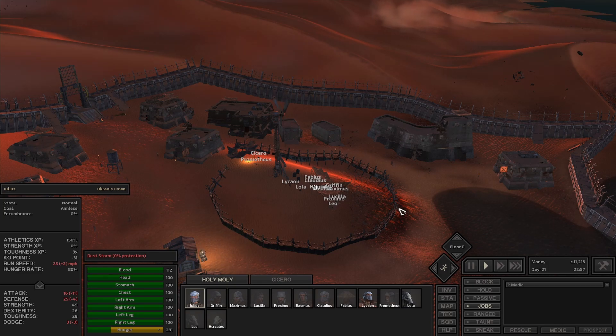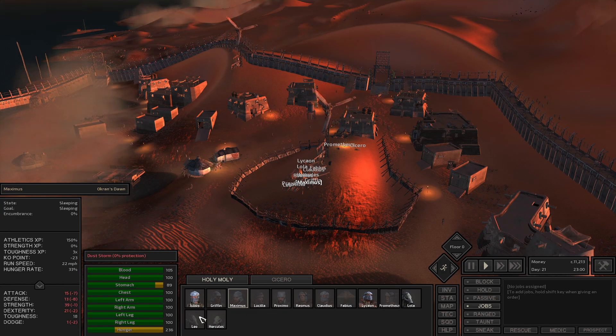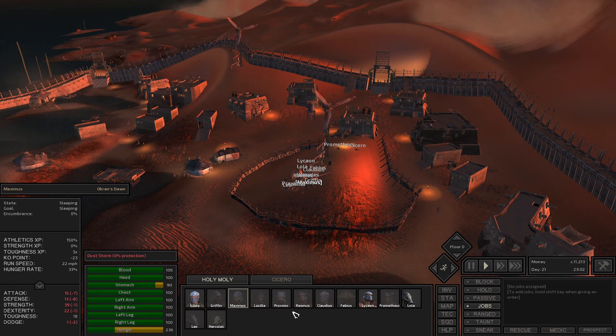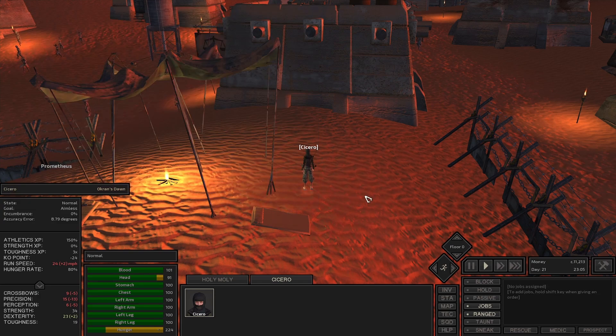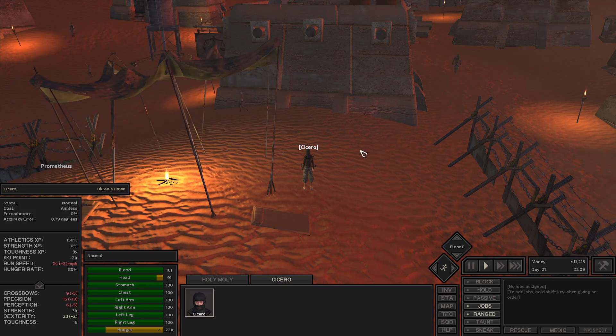Yo, how's it going? Our guys are almost healed up now and it's almost nighttime — shops are closing, so it's time for Cicero to get up. I bought ninja sukini. It gives us more stealth effects. That will help us out.